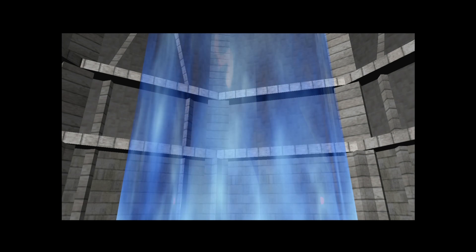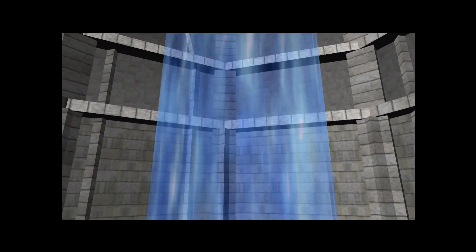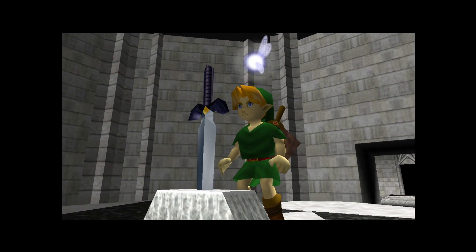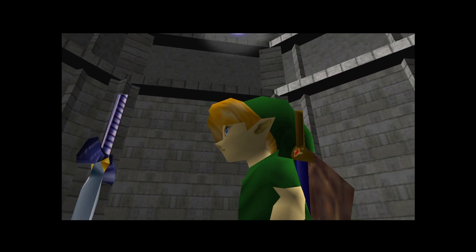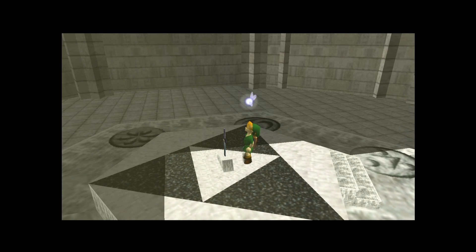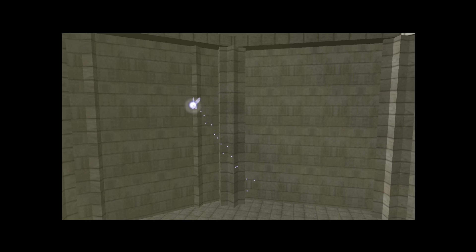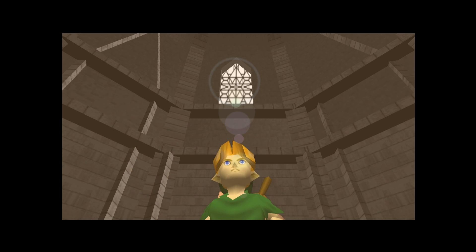Here we are back at the Temple of Time. Zelda has returned us to our original time so we can make up for lost time. We are back to our child selves — the playthrough has been completed. The Great Deku Tree assigns fairy helpers to people so they can complete certain tasks, and once those tasks are complete the fairy is no longer required. So Navi decides to leave.